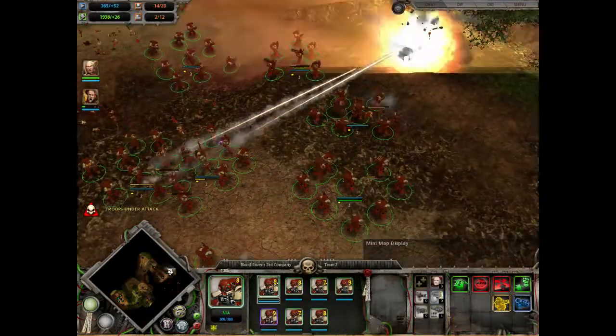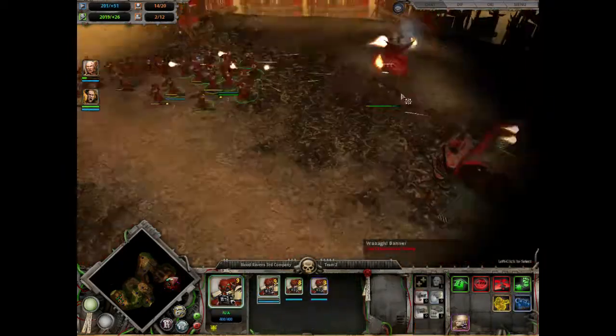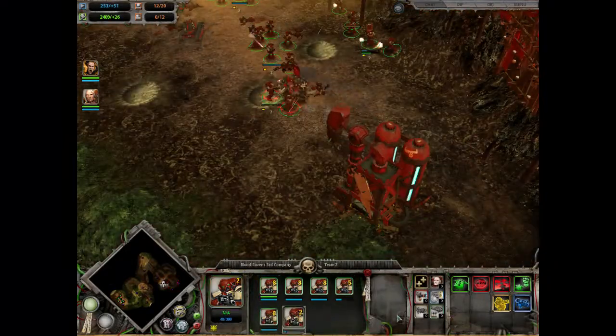Proceed North to take out two buildings and a pile of guns, then continue up the ramp to take out the second base. Switch to the Warboss when you see him, though he has the annoying tendency to run away.